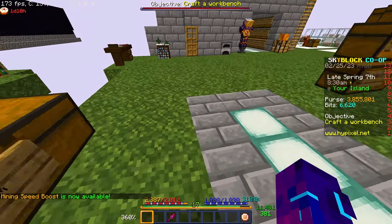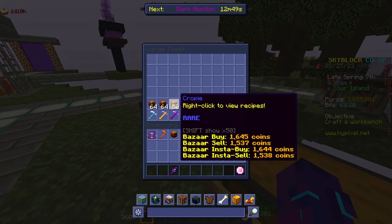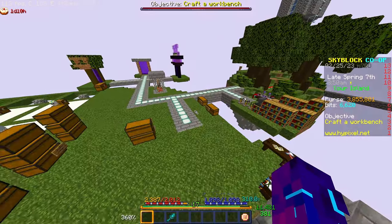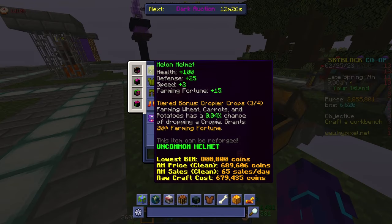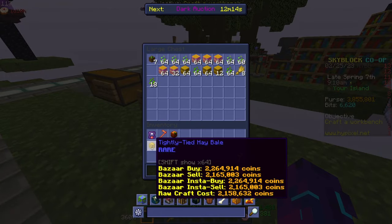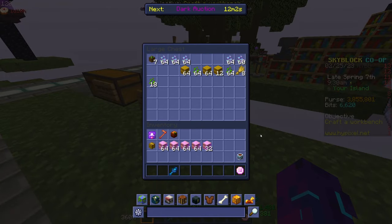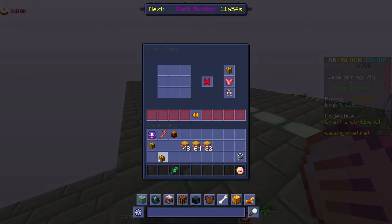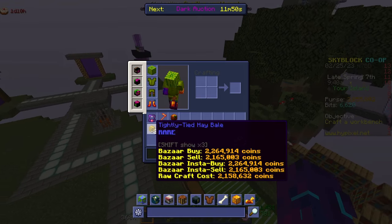I already have a lot of the materials required for crappie armor in this chest. I've saved up all the crappies since the start of garden. In addition to that I got my friend to farm up some wheat for three-fourths crappie, which is what I'm going to be using. I need three tightly tied hay bales — I already have one which I farmed yesterday, and my friend farmed the rest. We have three now — that is all the wheat I need.